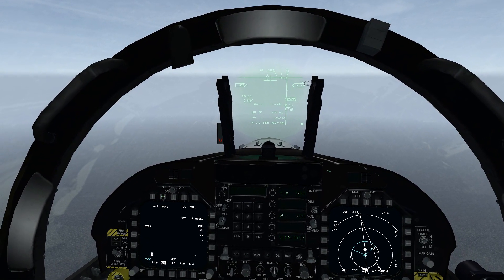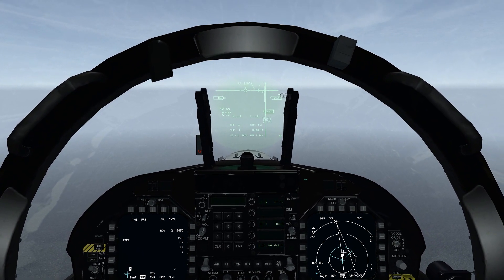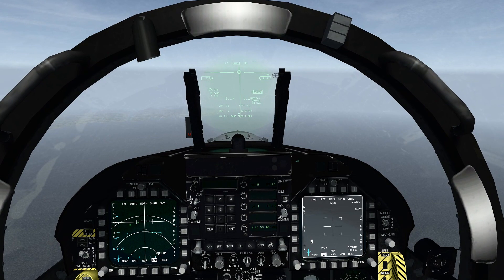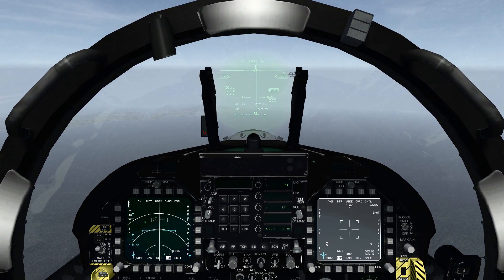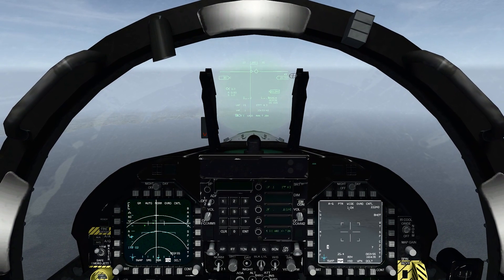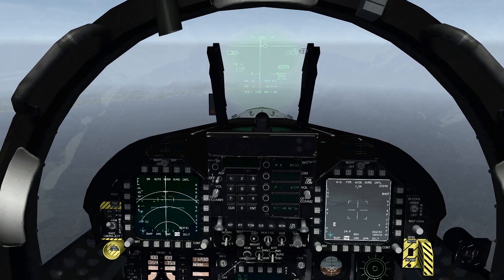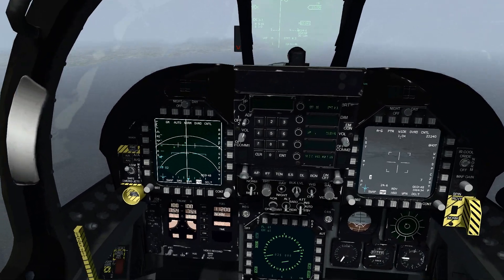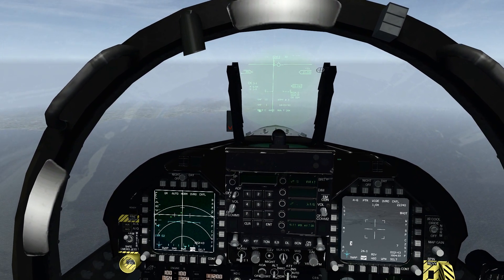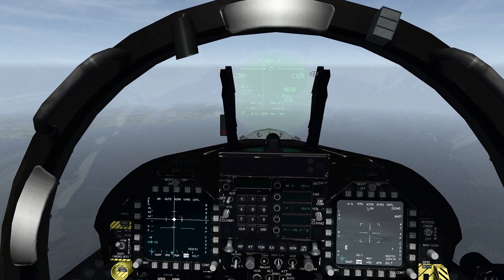We're going to launch in pre-mode for some pre-designated targets. You do have to work fairly quickly, so give yourself good separation from the target — you're looking at about 30 miles away. To select the target, DMS down from the TGP to switch over to the FCR as the sensor of interest, and then TMS up to select the target.